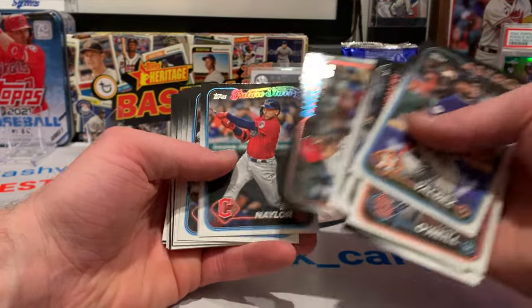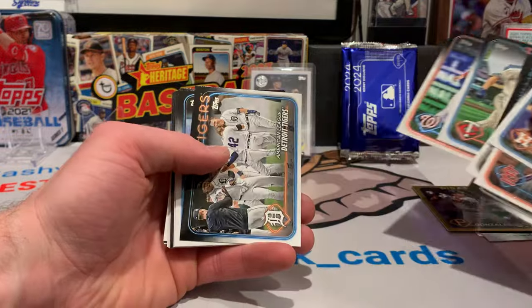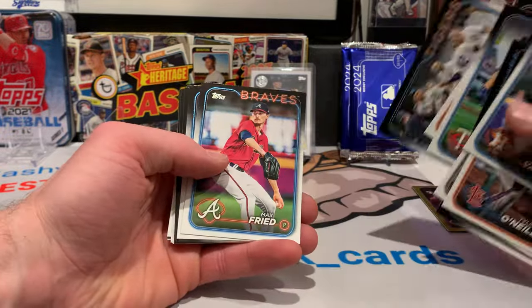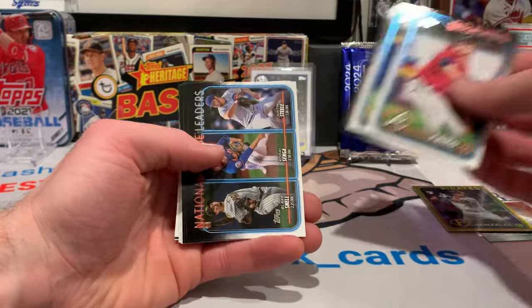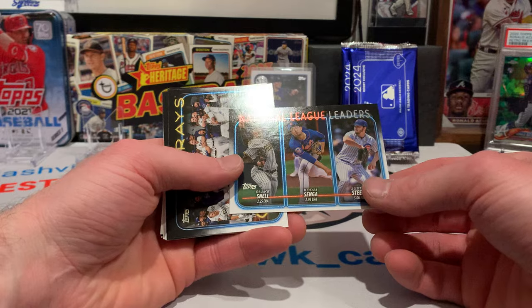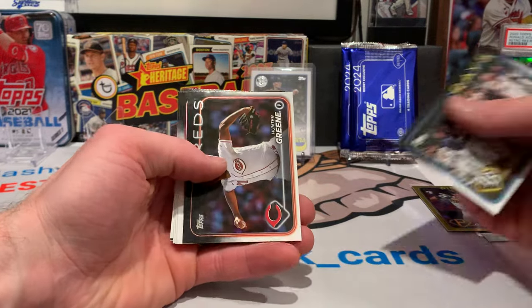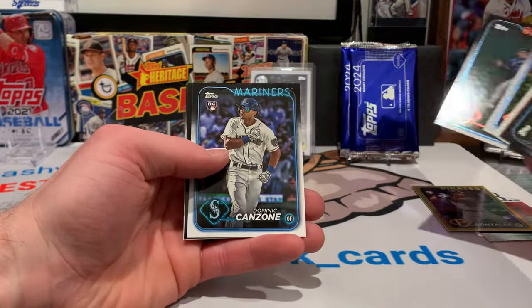You can pull the team variation. There's a future star. Yoshida gold cup. You can pull the team variation where the team emblem is all around the border of the card. Got Mr. Max Freed. We've got the team leader cards back, league leader cards back. Hunter Green, Christopher Morrell future star.